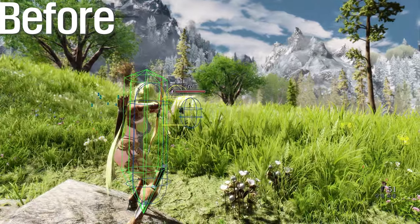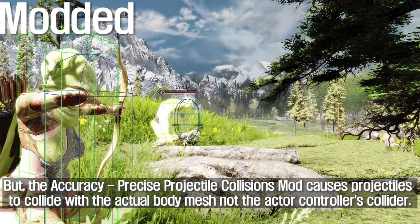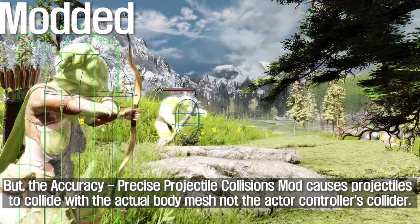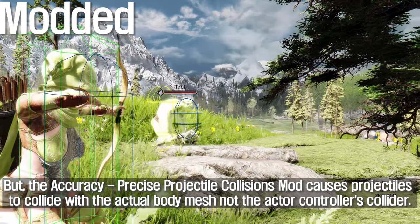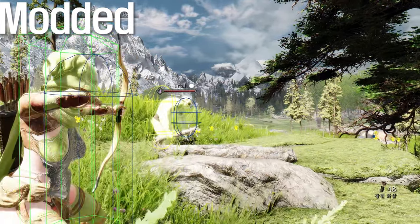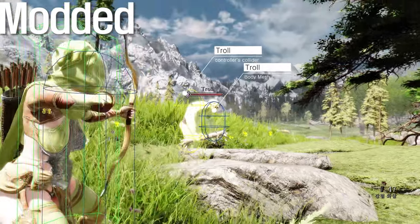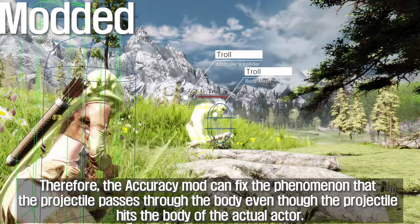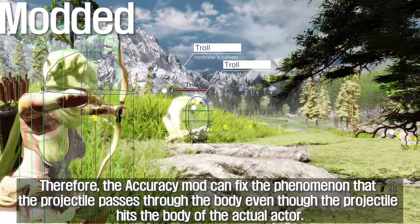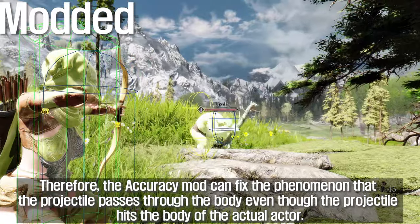The Accuracy: Precise Projectile Collisions mod causes projectiles to collide with the actual body mesh, not the actor controller's collider. Therefore, the Accuracy mod can fix the phenomenon where a projectile passes through the body even though it visually hits the actor.